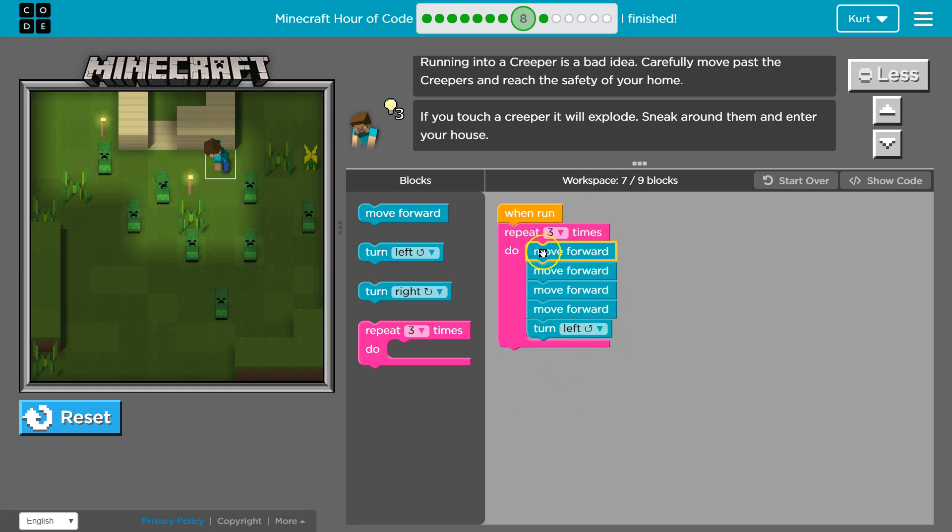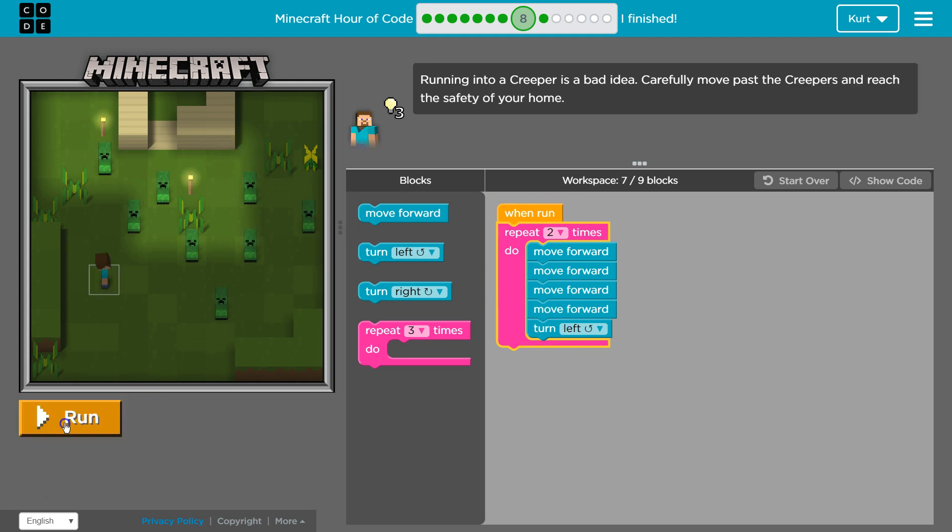That way our code will run twice. It will move forward four times, turn left, hit the bottom, go back to the top, move forward four times, turn left, and end up right here. Watch.